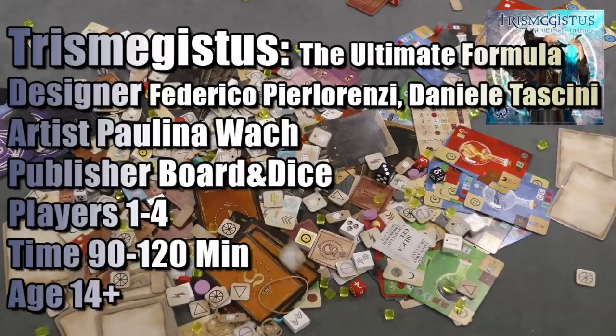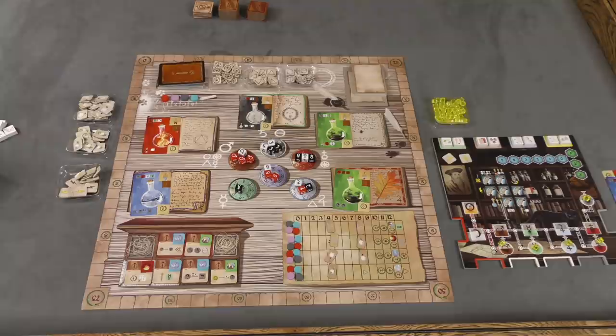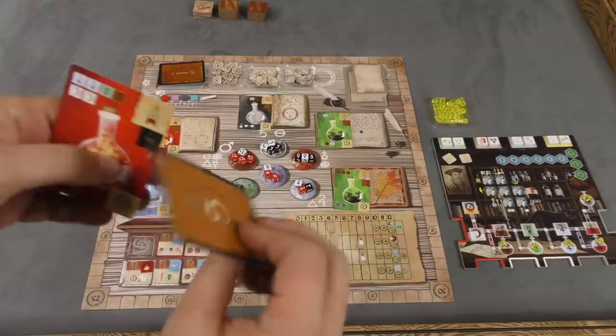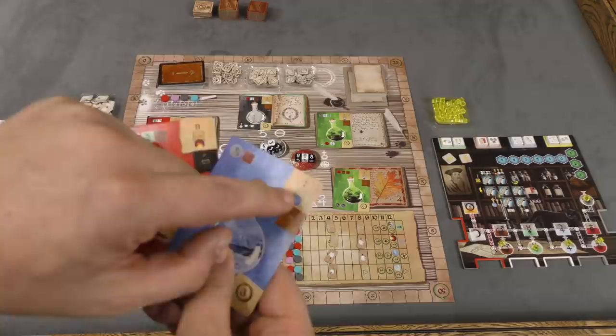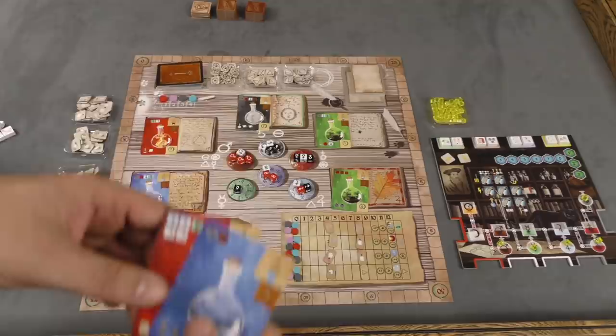I'm not going to be able to go over every detail of this game, I just want to give you some idea of how it works. The game, as in many games, is trying to get the most points. One of the main ways of getting points is to do experiments. Everybody is going to have a starting experiment and then some masterpiece experiment. These experiments need various ingredients and require you to be at a certain height on one of four tracks.